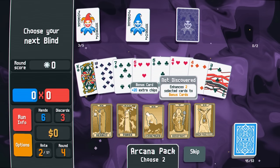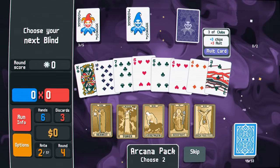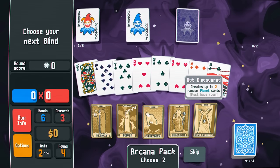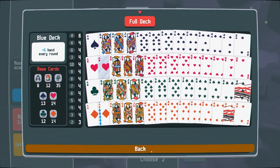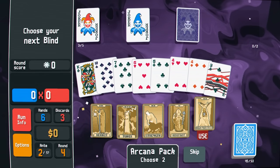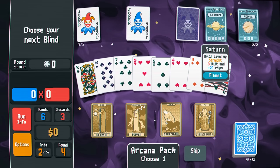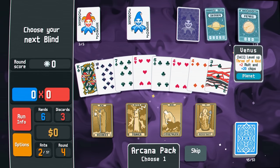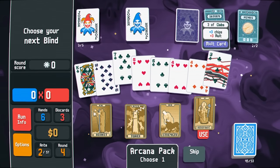Enhances two selected cards to bonus cards — which is plus 20 extra chips. I could go for my three and my seven, which would make them a lot more valuable. Oh — create up to two extra random planet cards. I'm pretty ace heavy right now. I'll go for the High Priestess. We got Saturn — level up straight, plus three mult and plus 20 chips. Level up three of a kind — plus two mult and plus 20 chips. Pretty sick. I'm going to go with the Hierophant and upgrade my three and my seven.